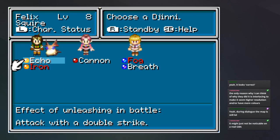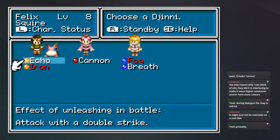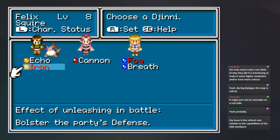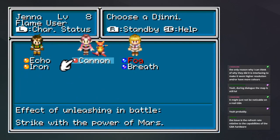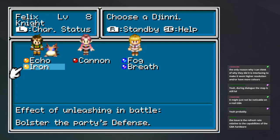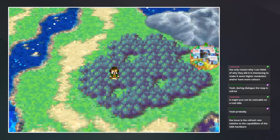It probably isn't noticeable — I think we have this upscaled at like four or five times. Also, stream is at 60 fps, so that might be causing some of the issues. Hello Hezekiah, welcome to the stream! Okay, so we got Iron — bolsters the party's defense, that sounds pretty cool. Pretty good start to the stream: we got a new summon as well as a new djinn that we just randomly found.